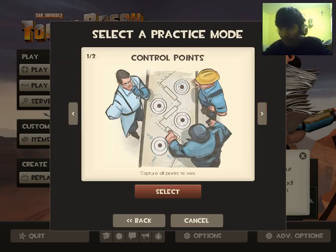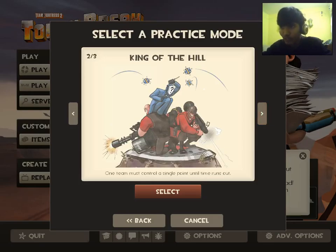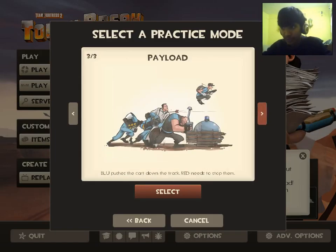These are the kinds of map missions. Control Points: you basically have to capture specific points, and if you capture all the points within the time and defeat the enemy, you win. King of the Hill: you have to maintain a single point and prevent the enemy from having it within a certain time.